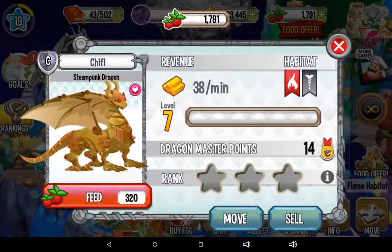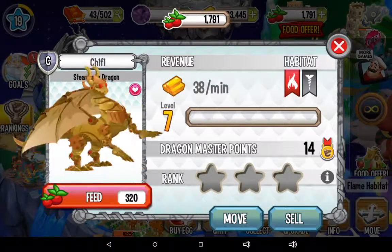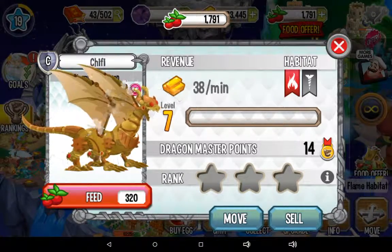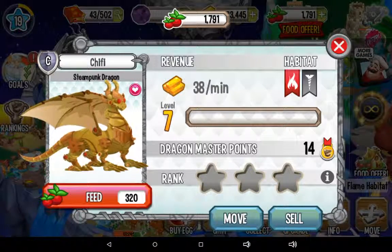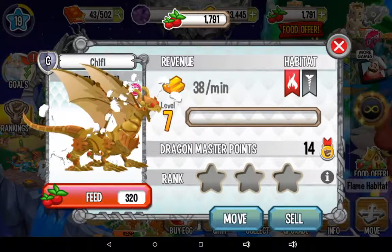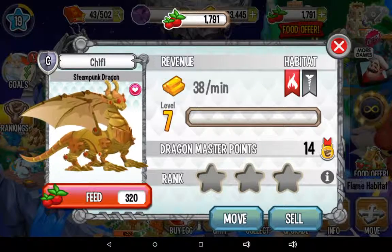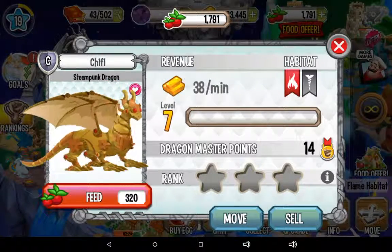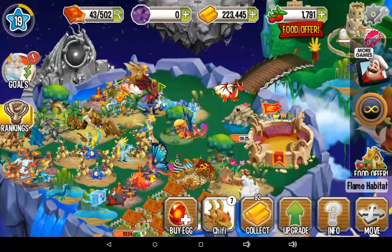I used to have a different count — I had like 18 of these dragons and I sold them. They're not that much money and I just kept getting them. I was trying to get a different dragon, switched things around, and ended up with this dragon again. It just seems to blow steam, which isn't that great — I don't really like it.